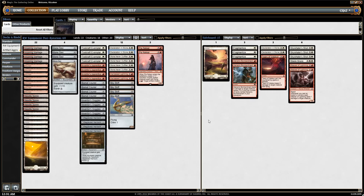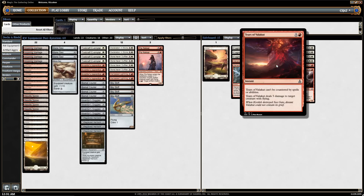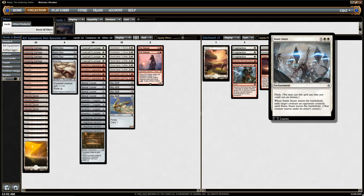On the flip side, we have two Declaration in Stone in the sideboard for more controlling decks that play big, scary creatures that aren't afraid of Harnessed Lightning, siding out the Harnessed Lightnings. We also have one Tears of Valakut, which is a good way to kill Sky Sovereign — the big mythic vehicle that tops the curve for vehicle decks. We can also handle that with Skywhaler's Shot, which can also kill Smuggler's Copter. Stasis Snare is a nice card against decks that play big creatures.